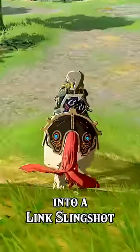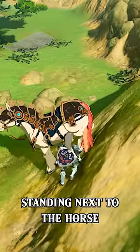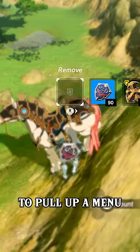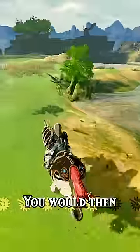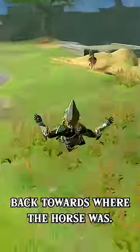In Breath of the Wild you could turn a horse into a Link slingshot by putting your horse on a slope facing down, standing next to the horse and holding down X to jump, pressing any direction on the d-pad to pull up a menu when Link is slightly off the ground, holding ZL and A, and then letting go of the d-pad. You would then ride the horse a short distance and jump off, slingshotting Link back towards where the horse was.